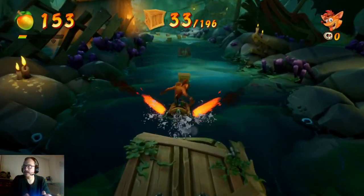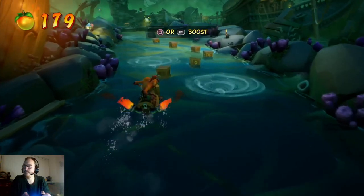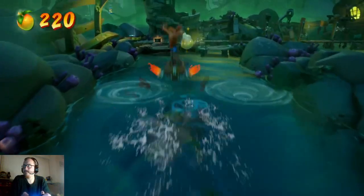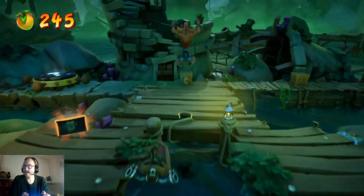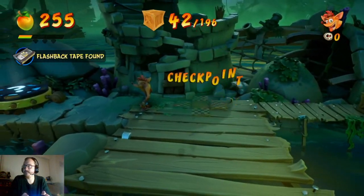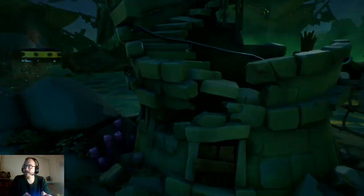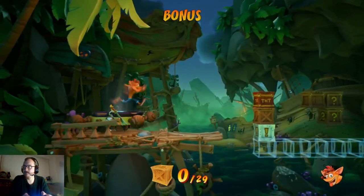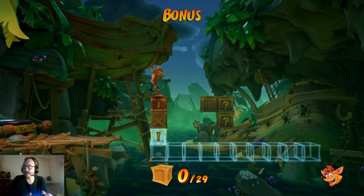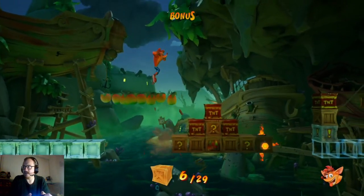A3 boxes — yep, nice. Get the flashback tape, nice. 42 boxes, yep. And then the third check is the bonus round, which is pretty similar to the Crash Bandicoot 1 Cortex bonus round where you get the second key.